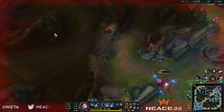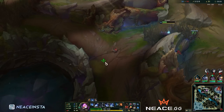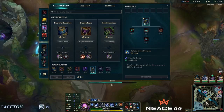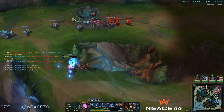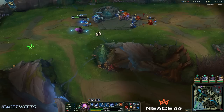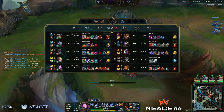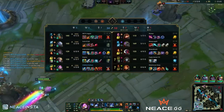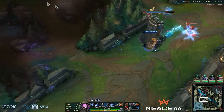Looks like we're in pretty good shape here. Got a nice little perimeter set. I should try to squeeze some farm in to get my Rylai's finished. Yeah, I'm going to get my Rylai's. Now we should group and try to hit a big ult. We have no flash for 70 seconds.